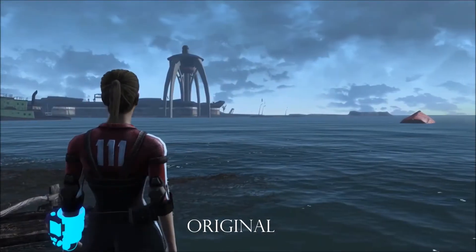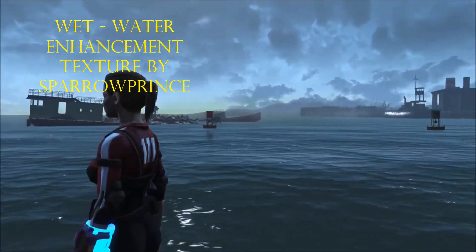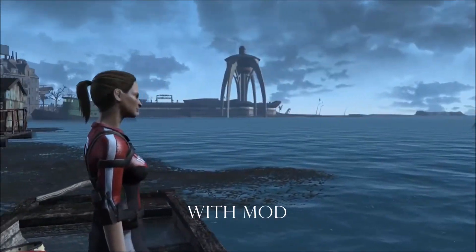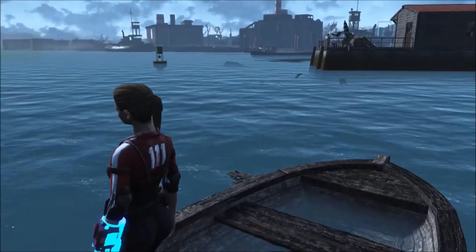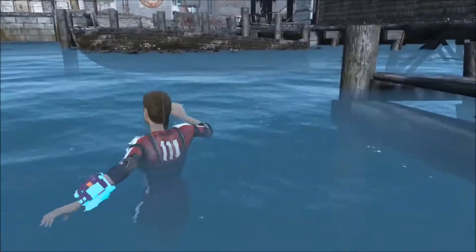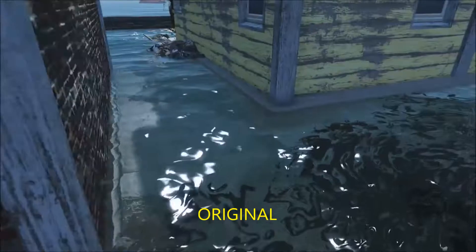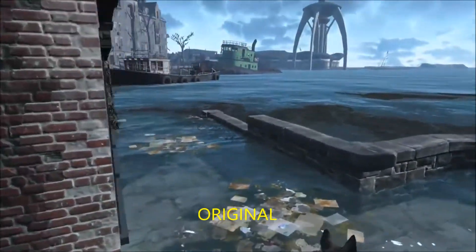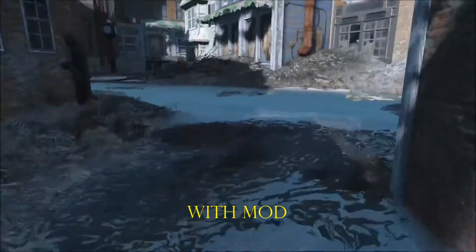Now we're going to get into the enhancements. Our first enhancement is the Wet Water Enhancement Textures mod by Sparrow Prince — quite a clever name. As this mod says, it makes a better texture for the water. It appears to make it more clear, but the most obvious thing it does is make it a lighter shade of blue. I personally like it and it affects all water, not just the ocean water, which is cool. It even affects the random irradiated water you see through the wasteland. I would prefer this mod.